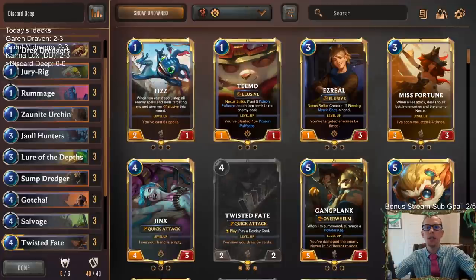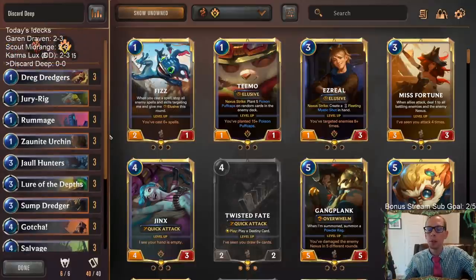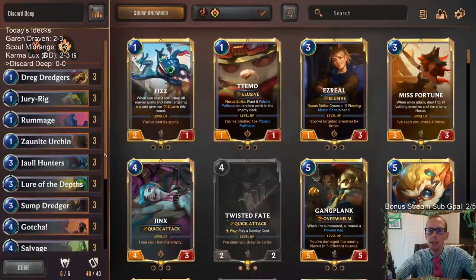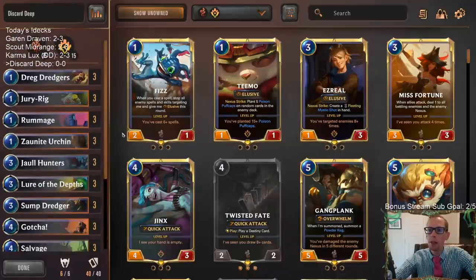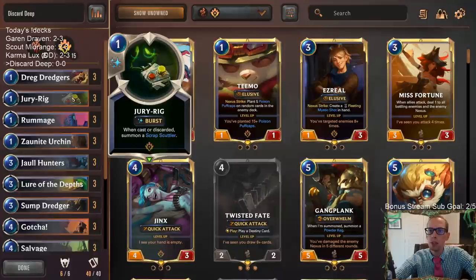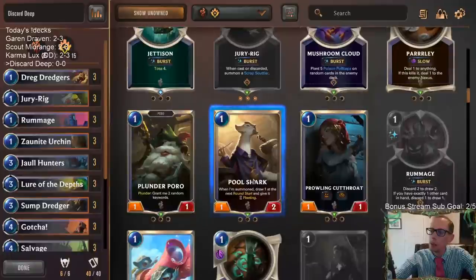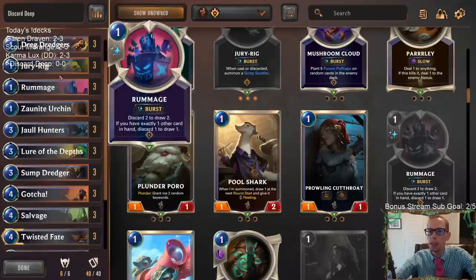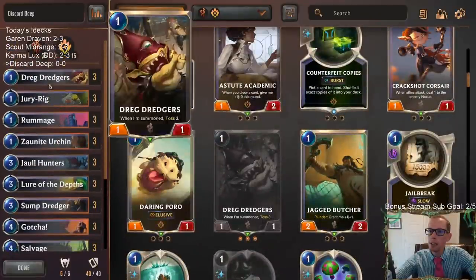Welcome everybody on Twitch chat and YouTube for some Discard Deep. This was a deck we played against yesterday when we were playing a traditional Deep deck - it was pretty interesting. The person we played against came in chat afterwards talking about the deck. I did change two things from their list: they had Jettison, but we're going to play Jury Rig instead because we discard a whole bunch of stuff. They also had Pool Sharks, and we're going to play Twisted Fate instead.